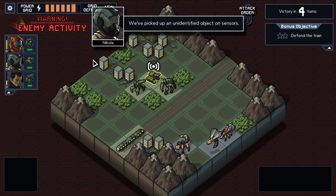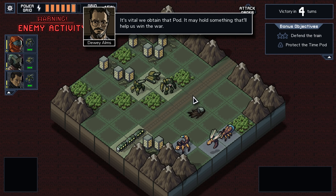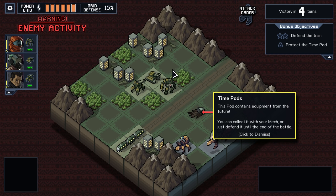Picked up an unidentified object on sensors. Cool. So these are pods that drop and they can give us bonuses. They can get attacked, so we have to protect them. Or we can just walk over it and collect it, which might end up happening because we're pretty close, but we'll see.